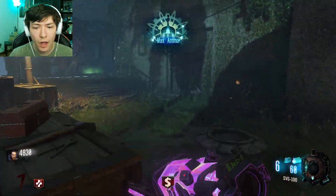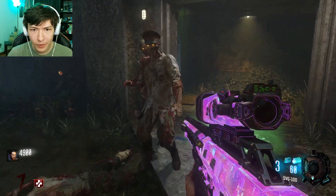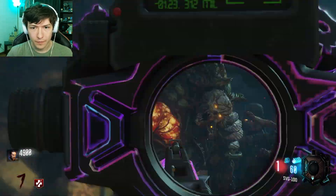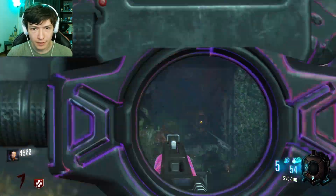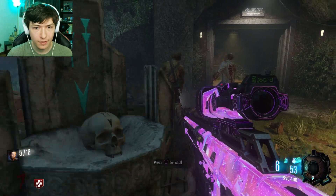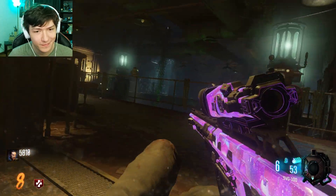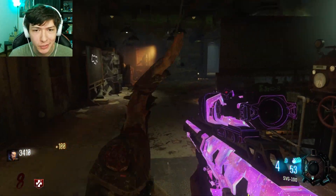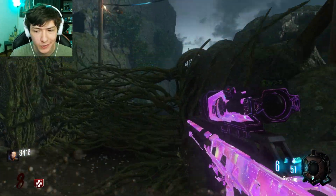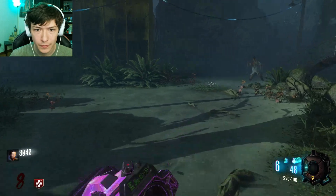Another max ammo - why did another one have to spawn? Going up against the thrashers with this SVG is the worst - it's so bad. It's round eight and I still don't have the skull and ansaply. I have two thrashers on me right now, it's fun. It's really fun.